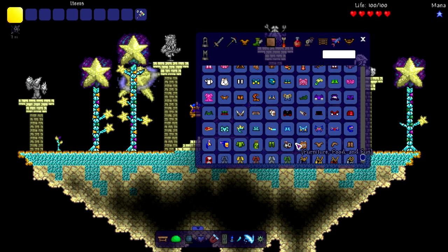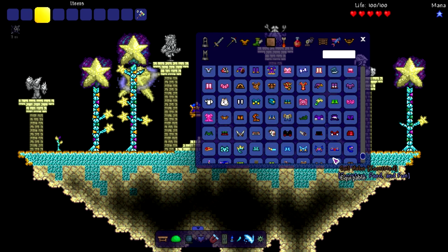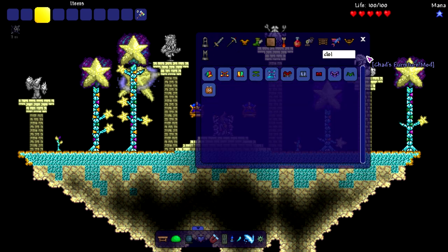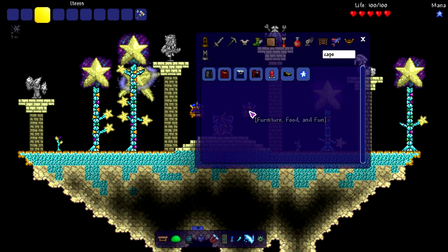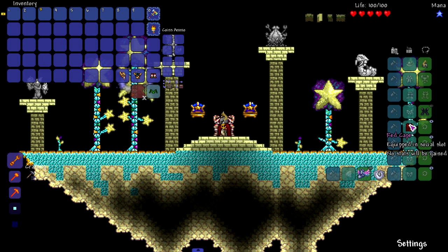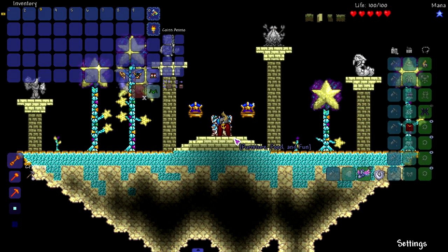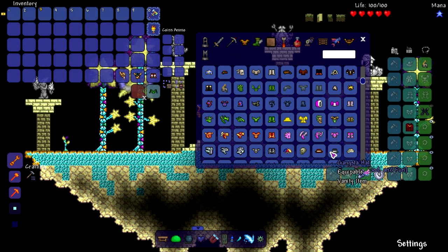Maybe we should base this off the comic books and get some blue pants and then a red chest piece. His chest piece isn't exactly red, but he has a red cape — we could just do that. We just put a cape. Red cape, boom! There's his cape. We just need to find some blue pants.